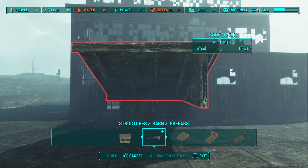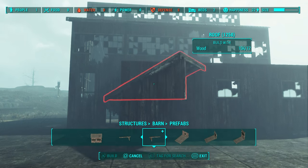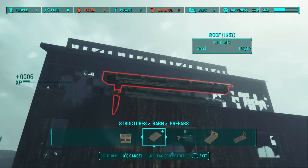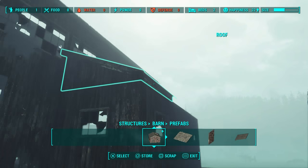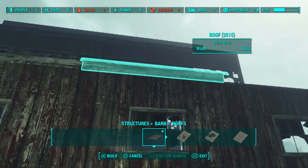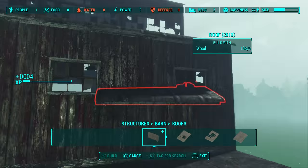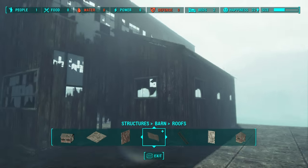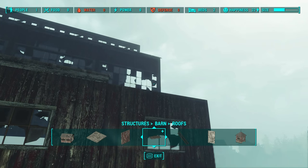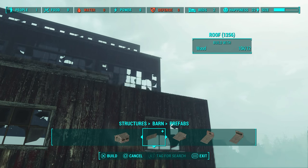One thing to keep an eye on is that your prefabs actually have roof pieces that are quite useful — I don't know why they didn't get put in the roof section. There's a left and a right there as well. In order to get rid of that gap on the right, you can either put one of those wall pieces in, or you can just use this prefab itself — it seems to be a little bit easier, and that's come up quite nice.